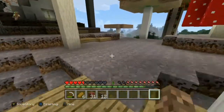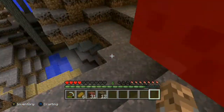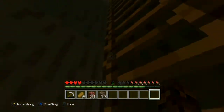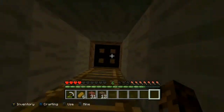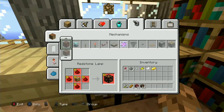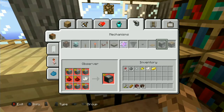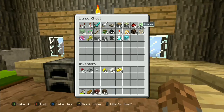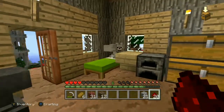I want to craft something I've been trying to get for the past few episodes. Let's close the door. We're gonna head up here and get — I think it's an observer block? I don't know what it is. Redstone... what do we need to make it? Is it redstone and cobblestone? We do have redstone — here we go, we've got plenty of it.